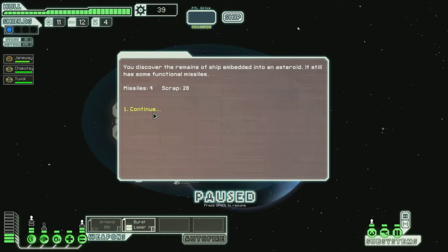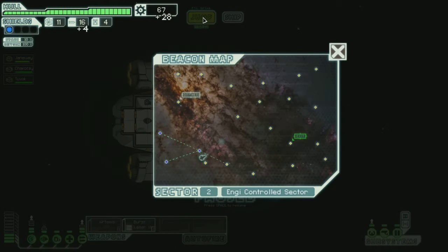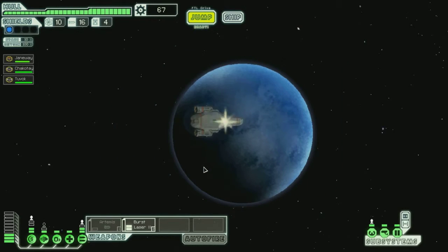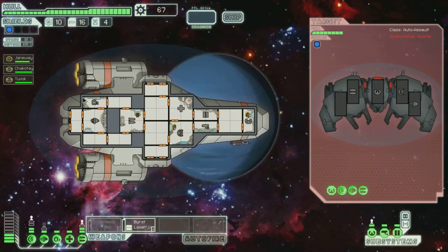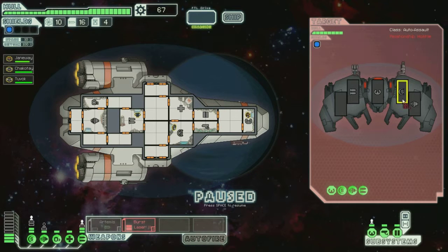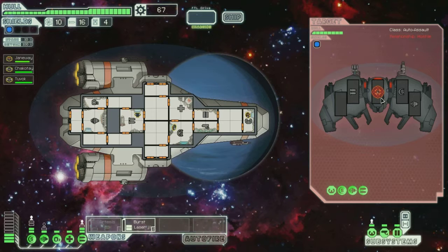You arrive at a smoldering NG research station — a distress call unanswered. Attacked by pirates or Mantis most likely. There may be something of value left on board. You send an away team to investigate, but there's nothing save the acrid stench of burnt NG parts. The place is dead — that's depressing. Let's continue. I'd rather go around towards the exit so I can jump around instead of being in a dangerous place. Asteroid field — discover the remains of a ship embedded in an asteroid. It still has some functional missiles. Do I dare the triangular voyage? Sure, I don't see any rebels yet.